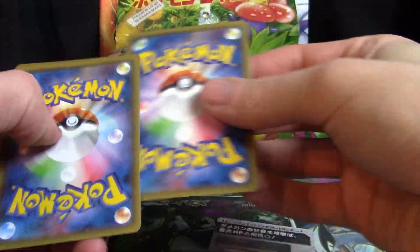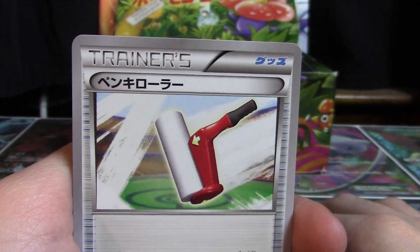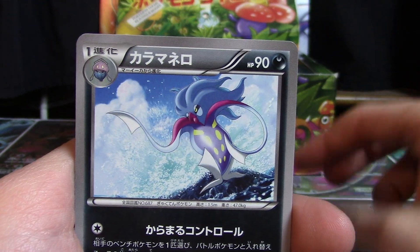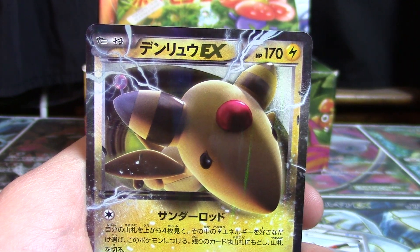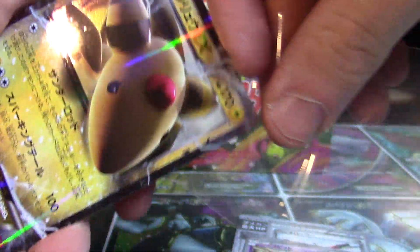Hopefully we pull something really nice out of this pack of Bandit Ring. So we've got Paint Roller, Ancient Trait Baltoy, Malamar, Golet, and what do you know? It's an Ampharos EX. Very nice start to this episode. Good stuff.